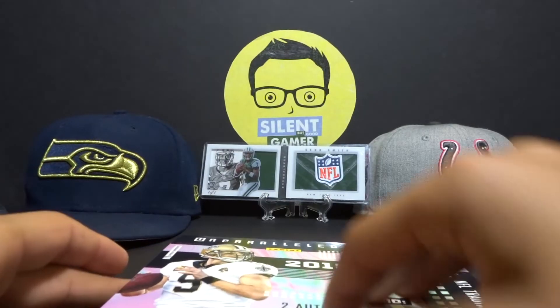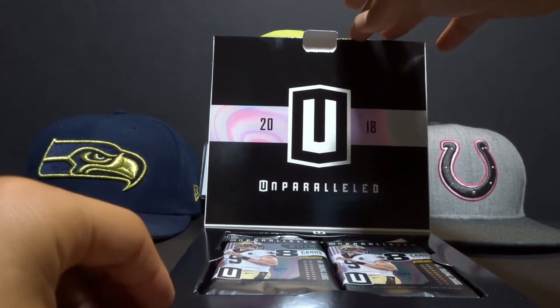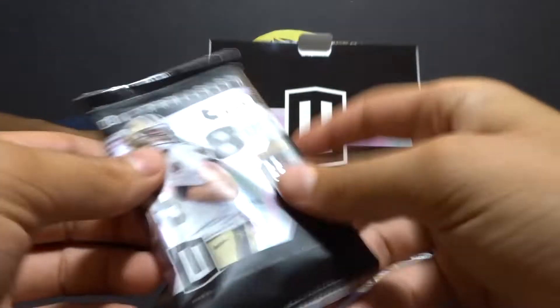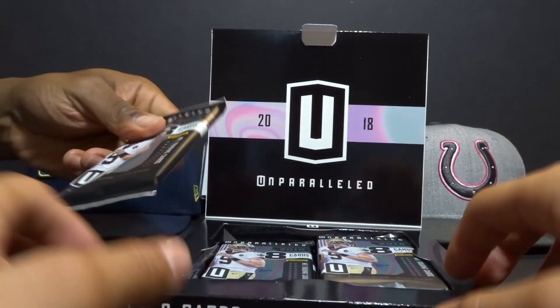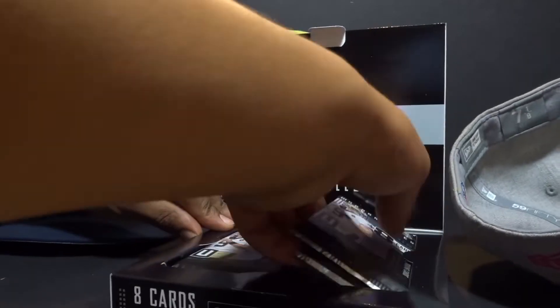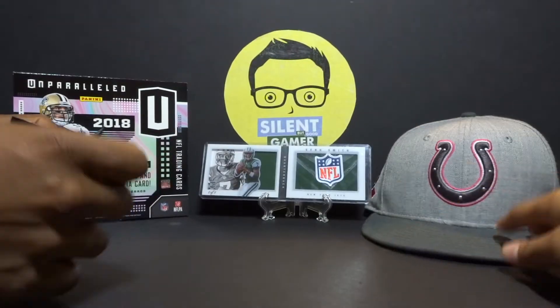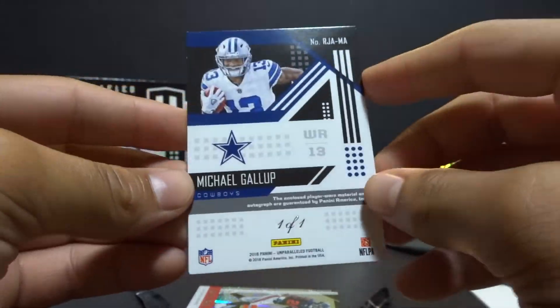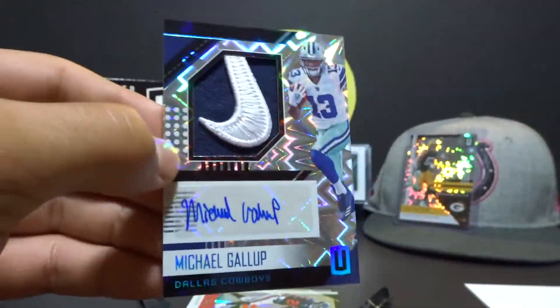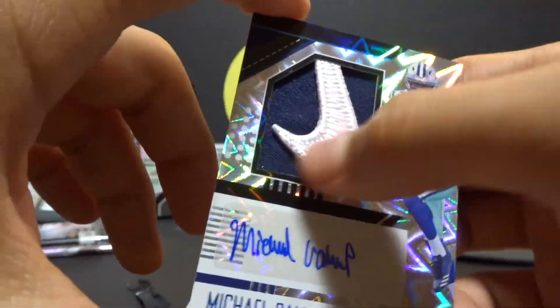We're going to wrap up the episode. We have a 2018 Unparalleled box, so make sure you check out our channel to see us crack it open and feature some of those hits. Let us know in the comments what other hobby boxes you want us to feature or review. Hit that thumbs up if you liked this episode, subscribe, and hit that little bell button — you do not want to miss any action on Side of the Good Gamer. Thanks for tuning in, and keep ripping those packs!